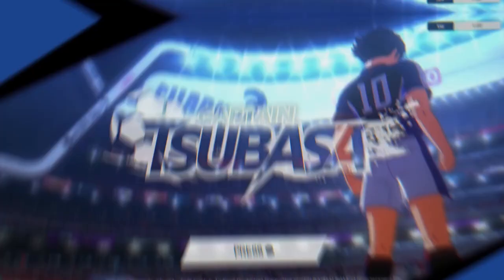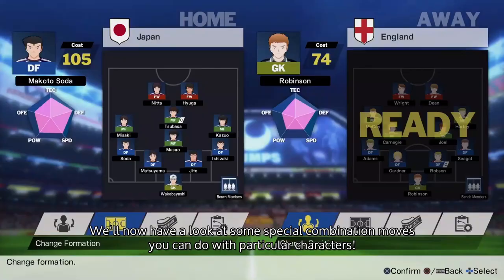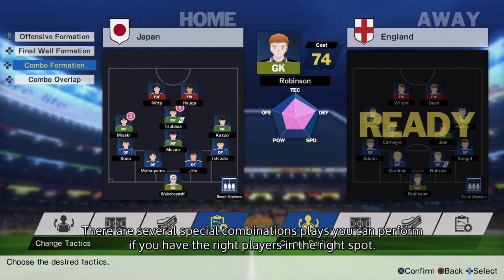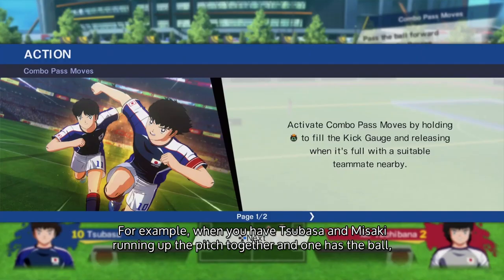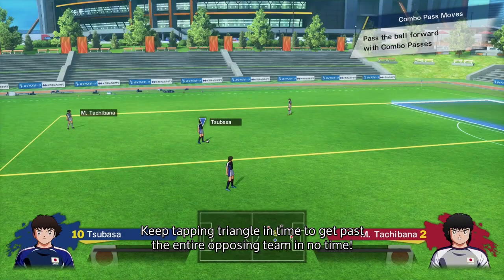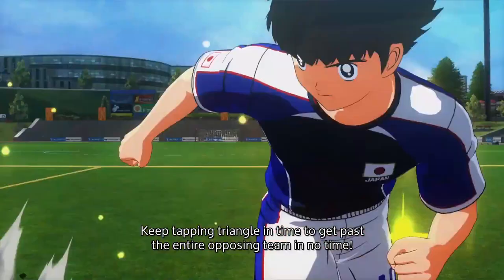We'll be discussing special combination moves you can do with particular characters. If you're familiar with the manga or anime, you'll recognise these players, but if you're new, you'll learn to know them before long. There are several special combination plays you can perform if you have the right players in the right spot. For example, when you have Tsubasa and Misaka running up the pitch together and one of them has the ball, hold triangle until the bar is full to perform an amazing combo pass move. Keep tapping triangle in time to get past the entire opposing team in no time. The only way for the opposing player to beat this is with an extremely well-timed dash into the path of the ball.